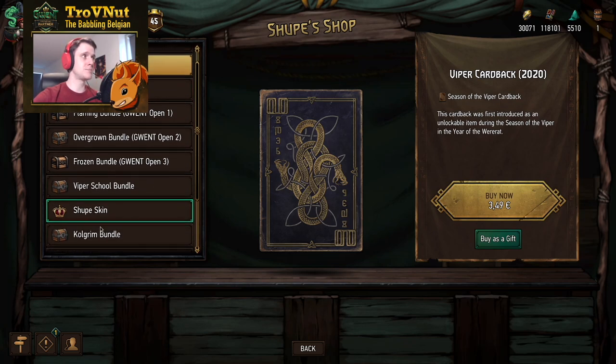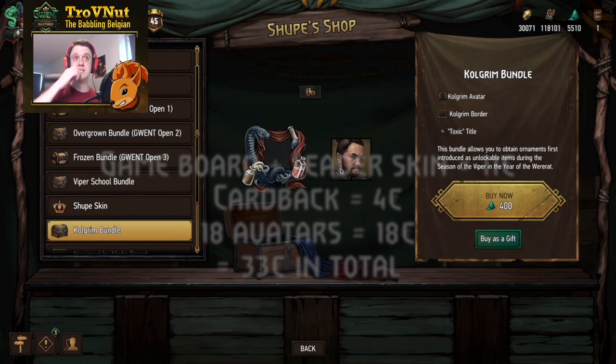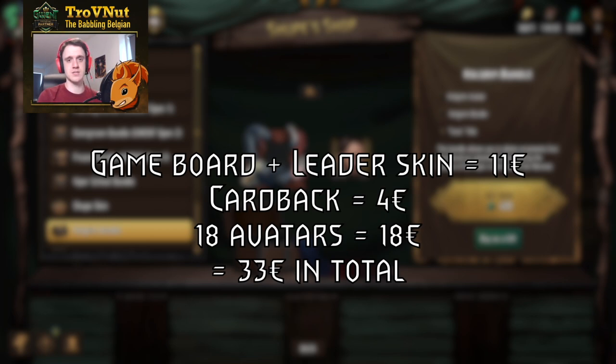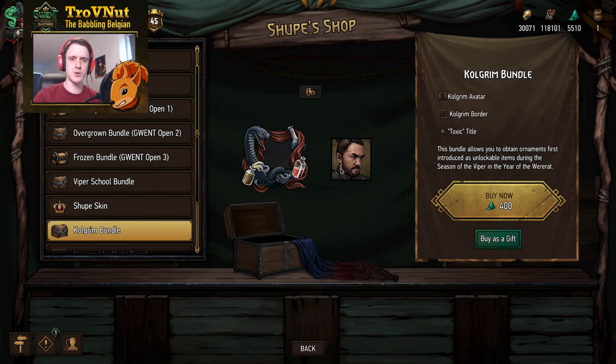Avatars are a bit trickier to calculate — there are a few bundles with avatars, but they're usually priced pretty low, especially when just meteorite powder is involved. I think it's safe to say avatars cost about 1 euro per piece. With 18 avatars that's 18 euros. Along with the 15 euros for the other ornaments, we're at 33 euros already. So that leaves us with 32 euros for the remainder of the expansion pass — for the cards.